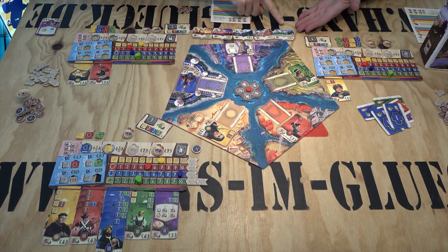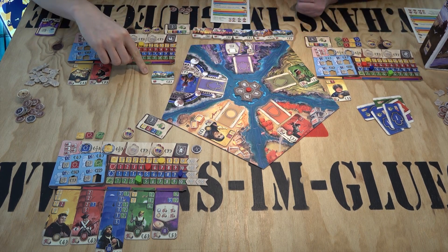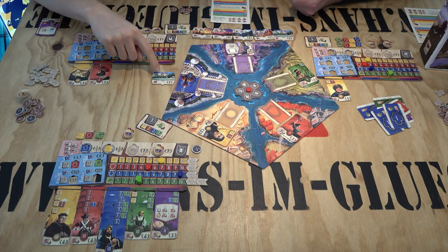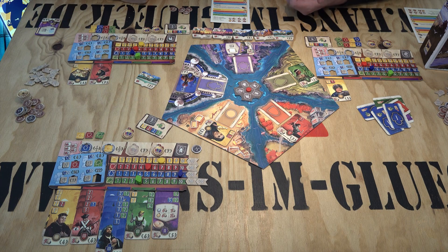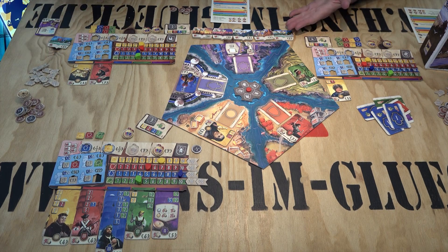Next step is the colonies, which you can see over here. You can take colonies if you have enough military — importantly, you do not spend the military, you just need to have it. So if I have three military I'm allowed to take this colony. Once I take it I can either plunder it or ally with it. If I plunder it I get fast coins — just three coins. If I ally with it I flip it, spending one coin, and I get some random rewards — always something good. In this case I get one military and one culture and also advance on my track.